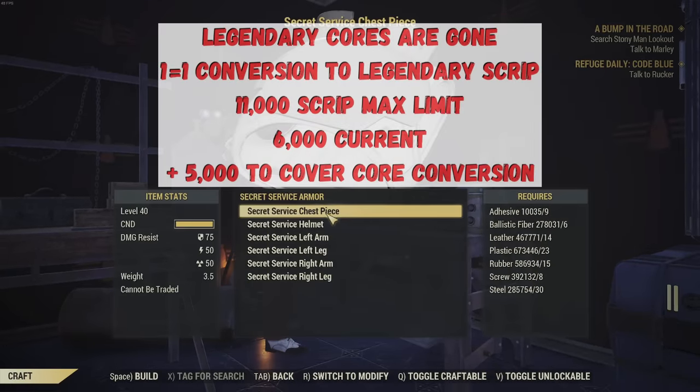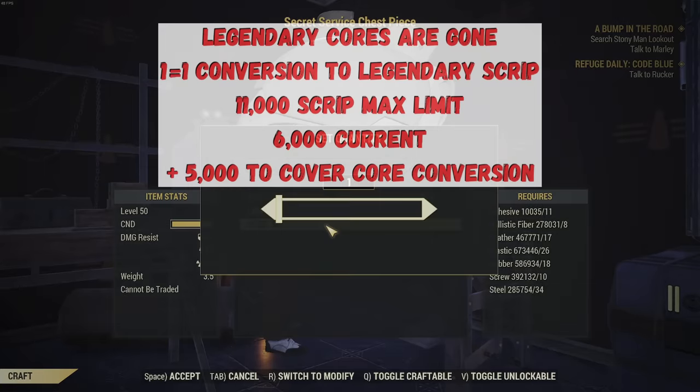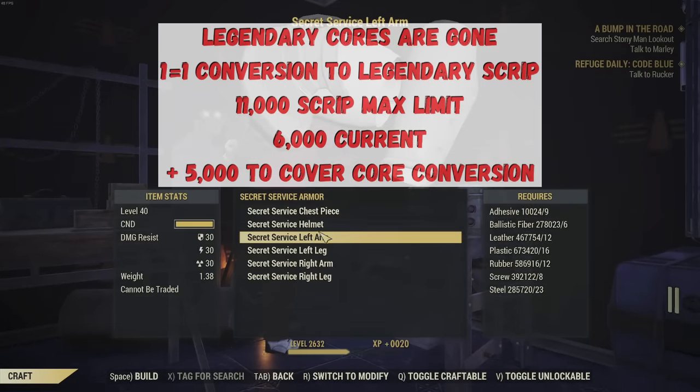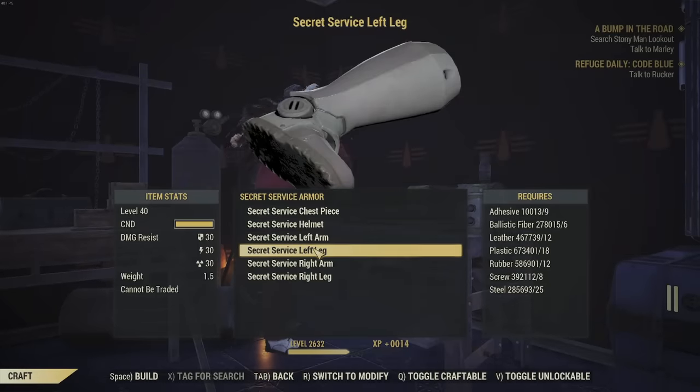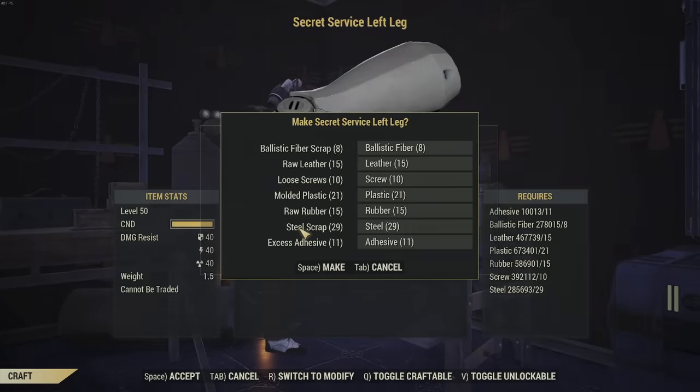Legendary cores are now officially gone from the game. There is going to be a conversion — all your Legendary cores are going to turn into script. To accommodate that, just in case you're already at 6,000 and you have 5,000 cores, the new script limit is going to be 11,000.